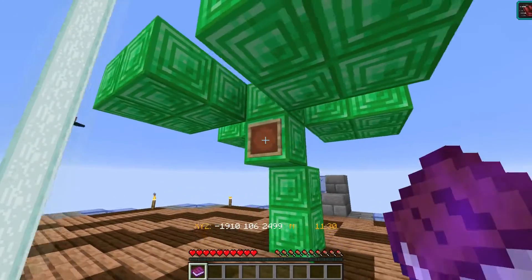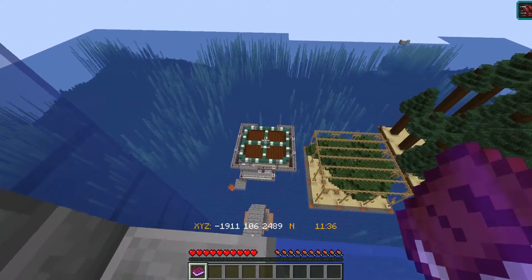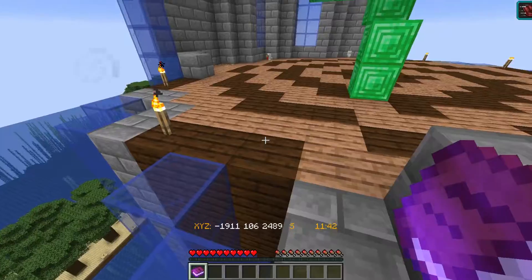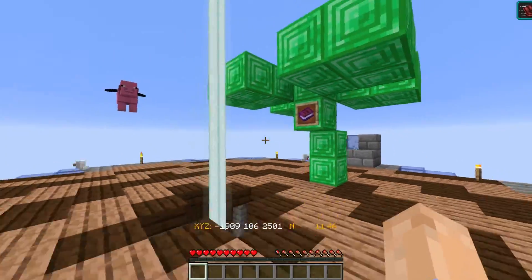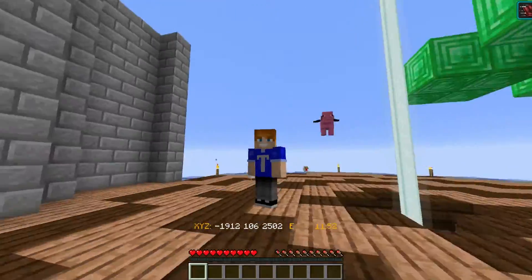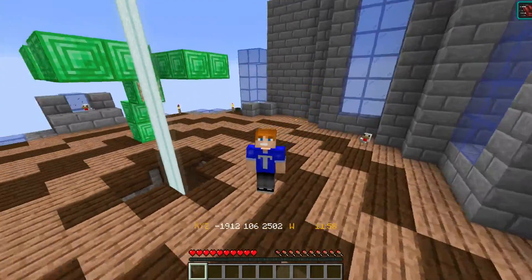Maybe next episode we'll go check out whatever is at those coordinates — we'll have to go see what's over there, so make sure you stay tuned. I'm also going to go ahead and try to close up this area a little bit because those drop holes pose a threat. I accidentally fell down one — it's a dangerous place. But this is cool, I'm excited. Anyway, thank you so much for sticking around. I hope you've enjoyed this video — if you did, make sure you hit that like button down below, and subscribe to see what this whole treasure lottery raffle thing is all about. Thanks again so much for watching. I will see you next time.